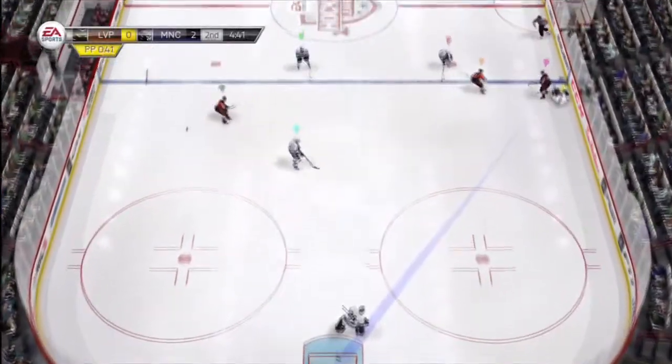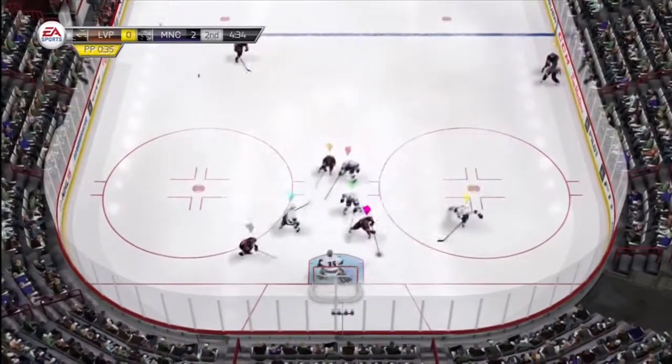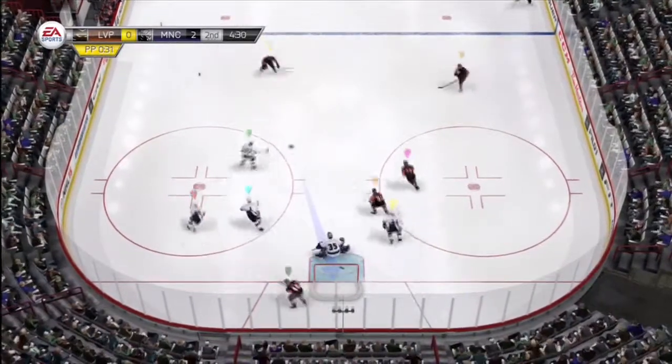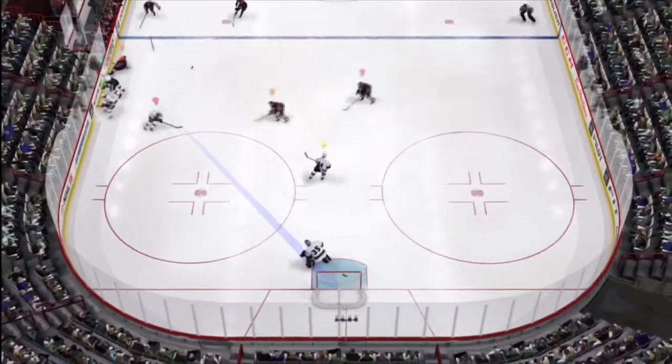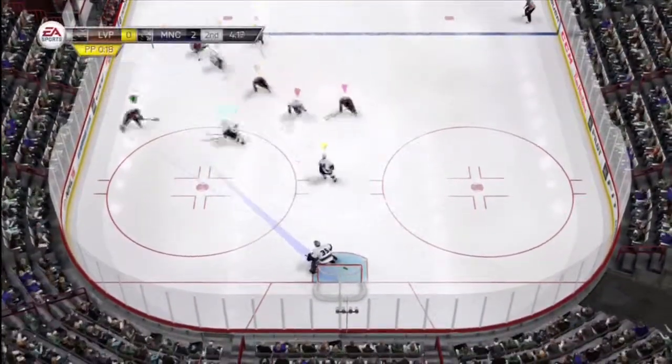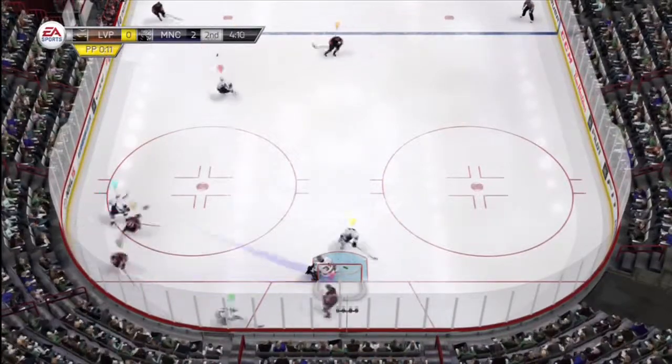Picks it up in his own end. Full steam up the wing. It's a two-on-two. What do they do next? What a move. Artistic chop of the puck. What a hit. Wrist shot — not a problem there. Jabbed away by Dustin Brown.